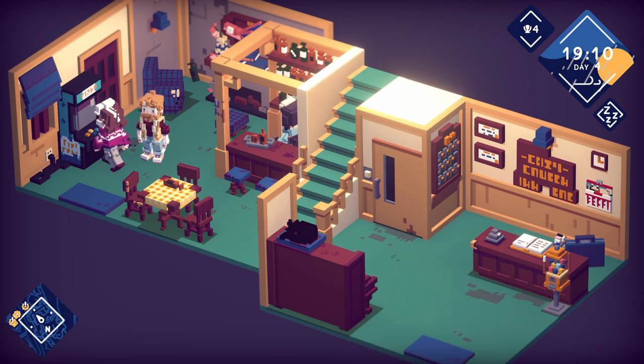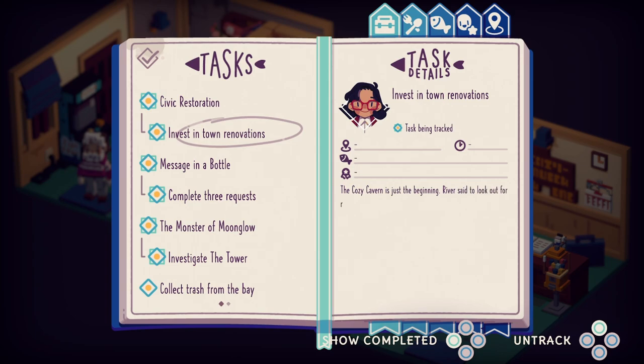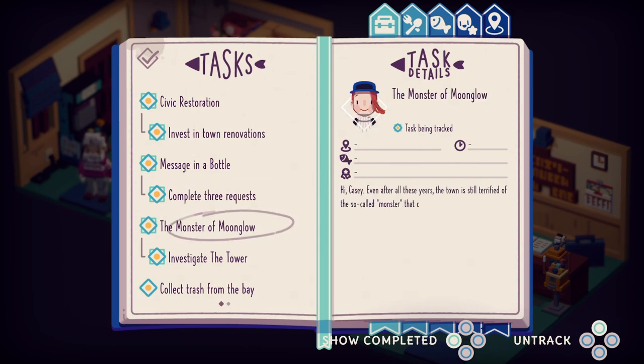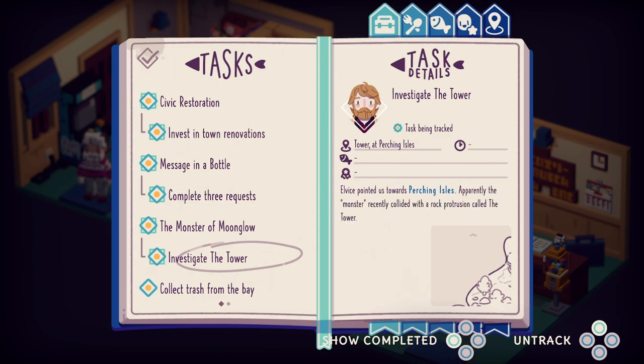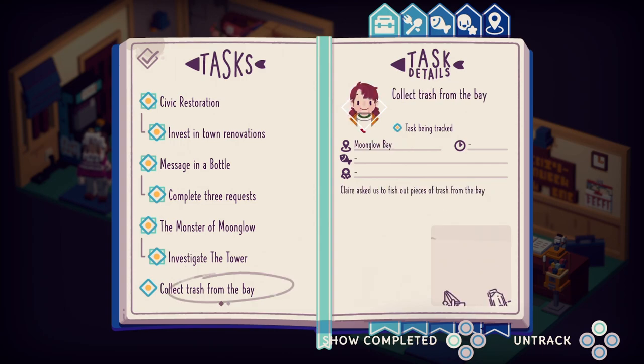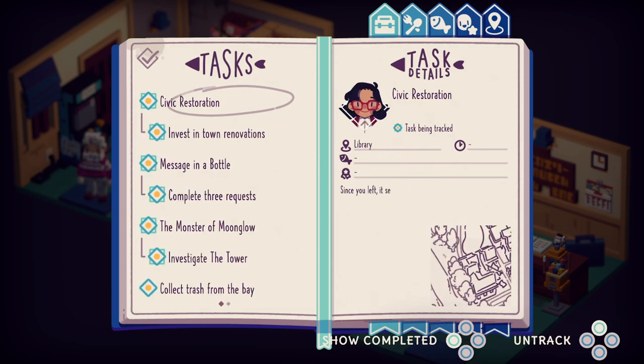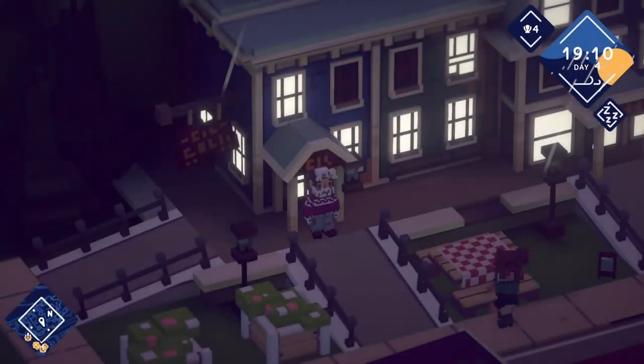Maybe I could add something quick and easy to your menu — how about grilled oysters? I'll deliver them myself. Be my guest, although I can't guarantee I won't eat them. As long as you buy them, I don't care. Let's take a look at our journal. Monster of Moonglow Bay — investigate the tower. Collect the trash from the bay. Oh wait, you're over there by the playground — let's go turn that in!